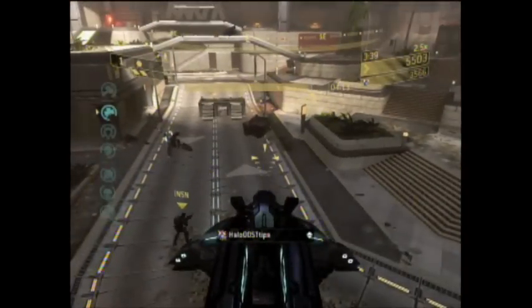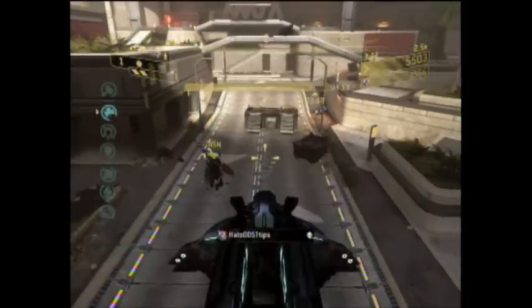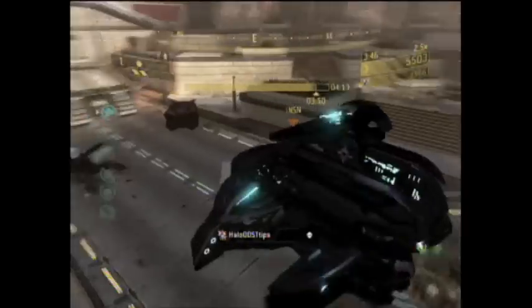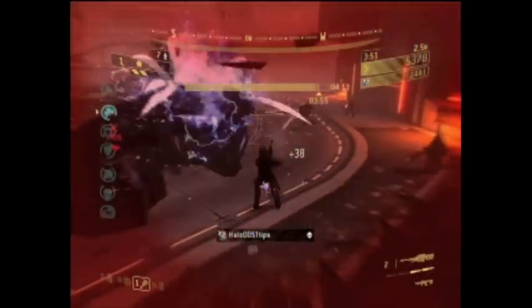If you get out of the Wraith, even if your teammate is on the turret, they will die, and it will count as your kill, as I demonstrate right here. So you can't, like, try to get health or anything — so that won't work.